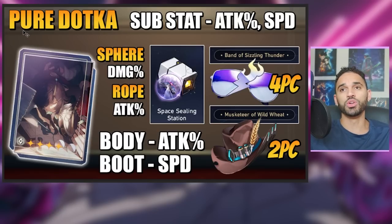For DoTka, how is the build going to look? We're going to do pure DoTka substats, focusing on attack percent and speed. I recommend a specific light cone, but of course use whatever you have available — it's not that big of a deal. The sphere is going to be damage percent, which is lightning. The rope is going to be attack percent. And then your body and boots — body's going to be attack percent, rope's going to be attack percent.